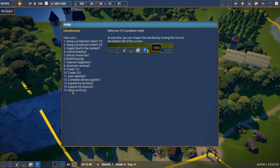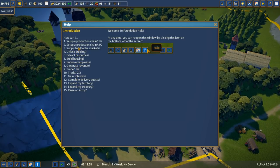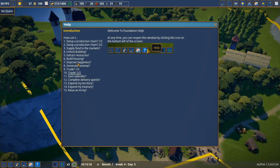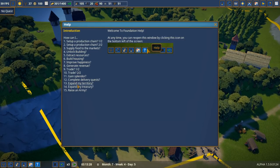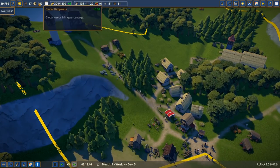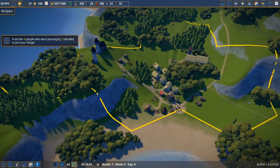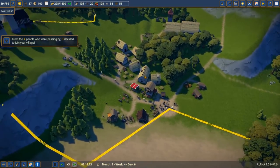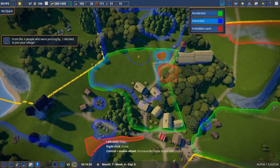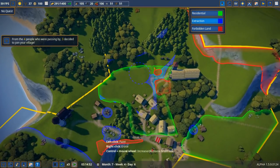Let's use the owner's manual to look up how to upgrade serfs. How do we increase happiness? Production chain, supply, markets, raise an army... It doesn't show exactly how to do it. I know the ways — complete delivery quests, expand territory. Of course, giving your people a variety of food increases happiness. Three people are coming to the village now.